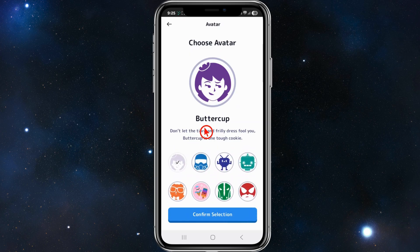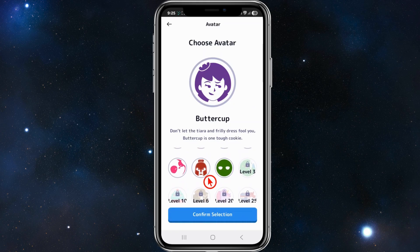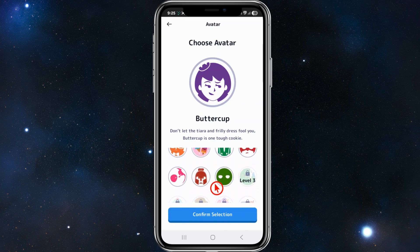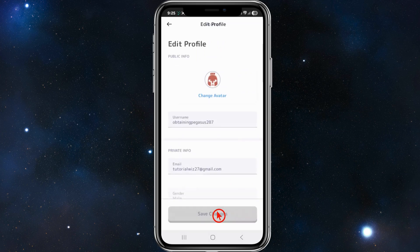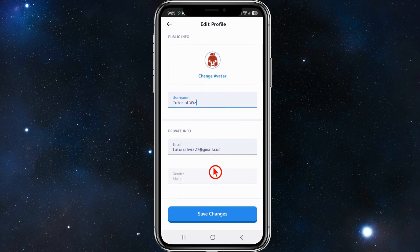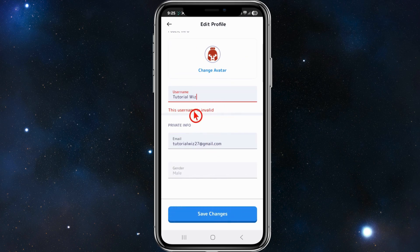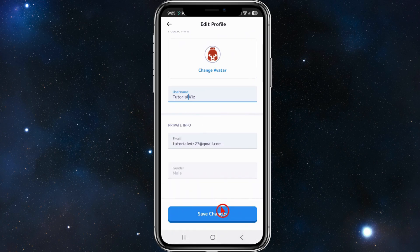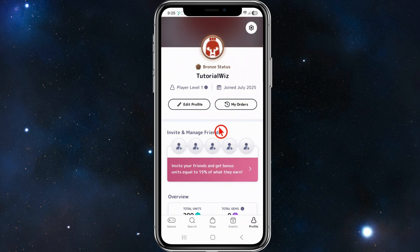You can change your avatar by clicking on it and selecting from the pre-filled options — custom avatar uploads aren't available. Some avatars unlock at certain levels; there are about 10 to 12 available initially. Confirm your selection, then update your username — it will be randomly assigned by default, so change it to something you prefer. Click Save Changes, making sure the name is one word and not already taken.